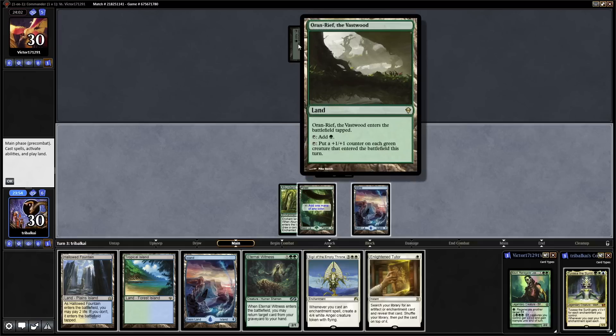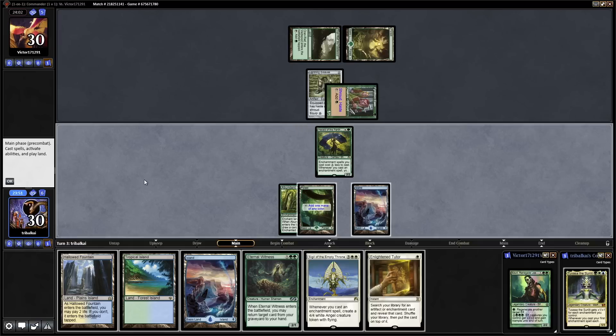An Auron Reef, the Vasswood — that can put +1/+1 counters on creatures that just entered. They went in for a Lightning Greaves to protect their powerful Lords that I imagine they're going to get into.